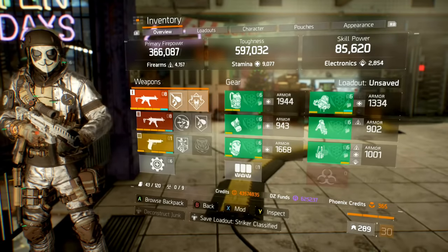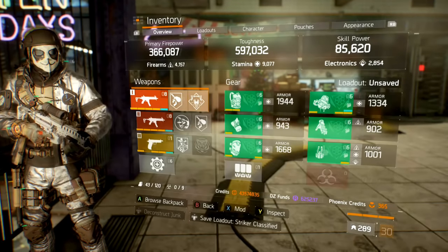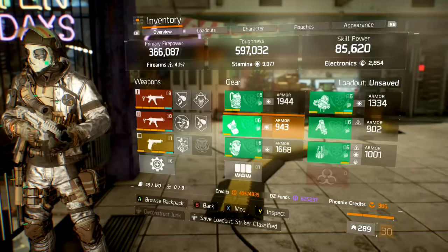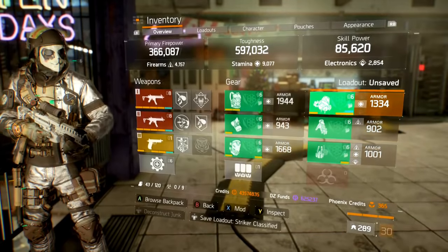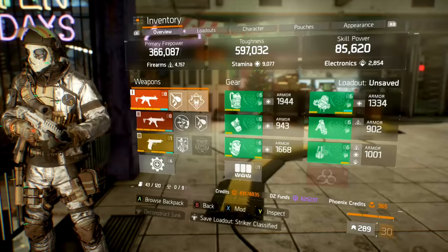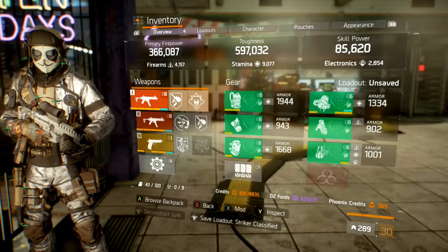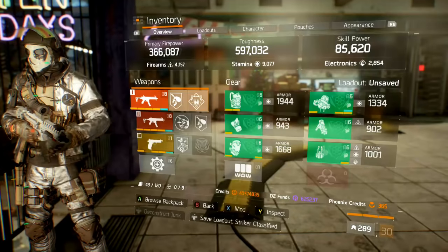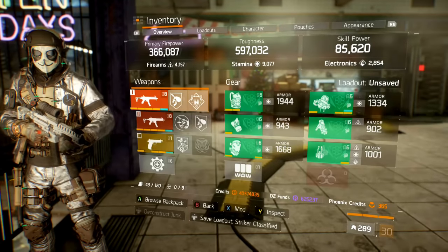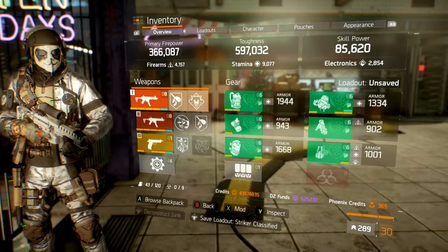You guys enjoy these videos, smash that like, subscribe to the channel. Now this is a six-piece classified striker — 9k on the stamina. I actually have more than 9k but that is my mods. Everything else is poured into firearms. Obviously skill power and electronics are bare bones. Starting off, you have firearms 4157 giving me a primary DPS of 366,087.